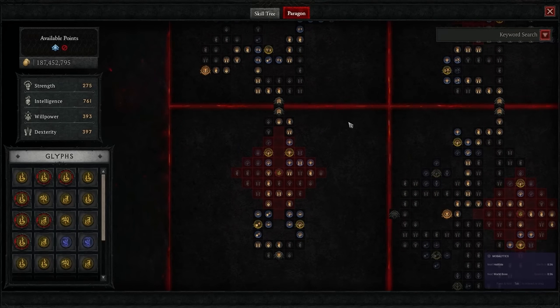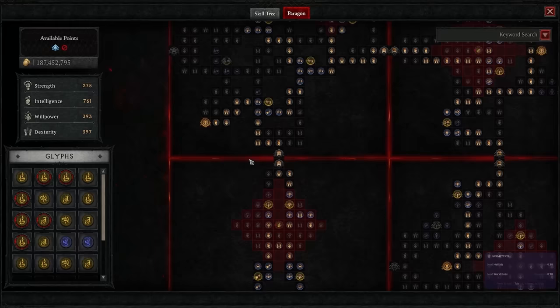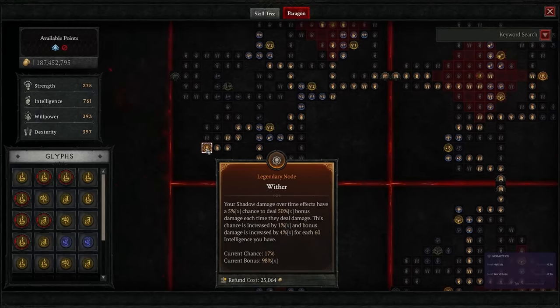The Paragon board for Season 2 has changed more than other parts of the build — in part because we actually want these resistance nodes now, but also because of a new glyph that ends up being really useful. We're going to be taking Amplify, which buffs up the nearby magic nodes, increases the amount of armor we get, and gives us a flat 10% damage buff. We're also going to be taking the legendary node Wither — a damage multiplier for stacking intelligence. The more intelligence you have, the more value you get out of it. It scales exponentially because more intelligence means more crit chance and more crit damage, though intelligence on gear is competitive with a lot of important stats.